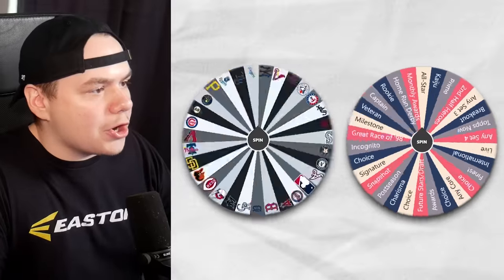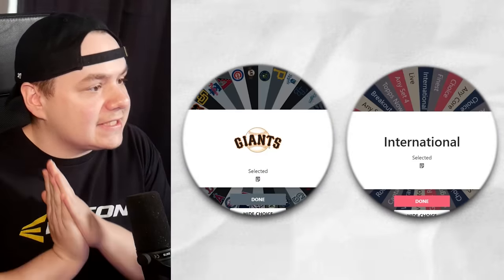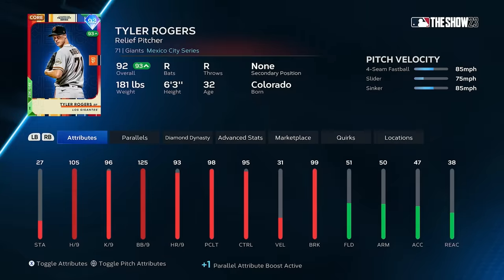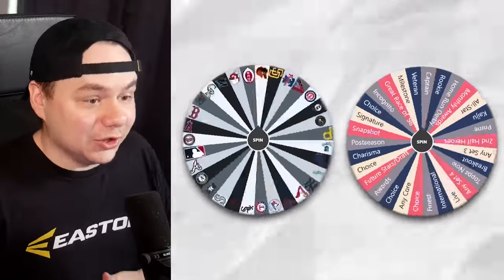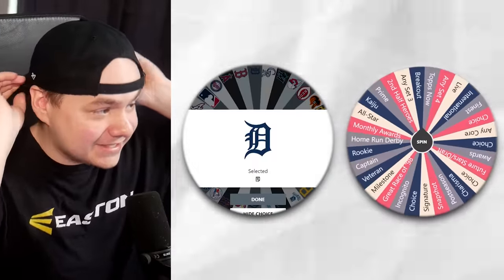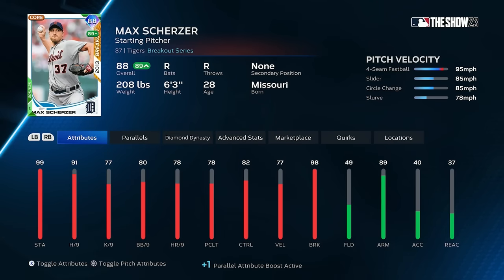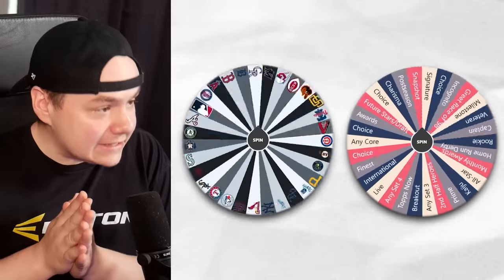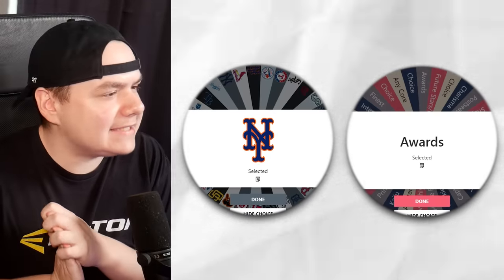Let's go ahead and secure our next player — we are looking for a Giants international card. This is perfect; I'm going to go with the Mexico Series Tyler Rogers. I'm really curious what this team is going to look like when it's all said and done because this is going to be interesting. Now we have Tigers Breakout — that's going to be 88 Max Scherzer. So I have a decent start to the pitching staff. Let's see if I can get some offense. Mets Awards.